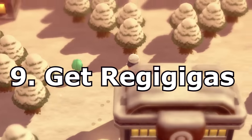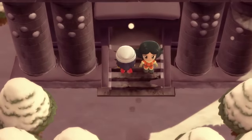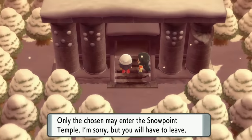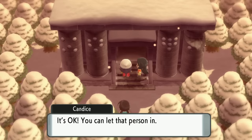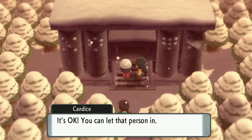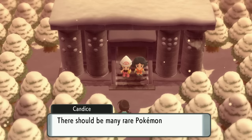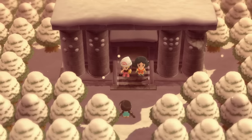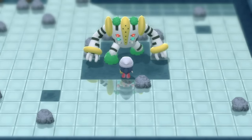Next up is Regigigas. You probably know the temple in Snowpoint — there was a woman blocking it saying only the chosen may enter. Well, now you're chosen enough. Candice comes up behind you and lets you in. Make your way down and you'll be able to get yourself Regigigas.